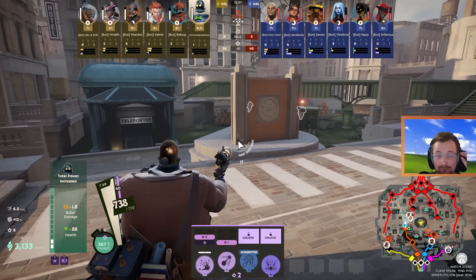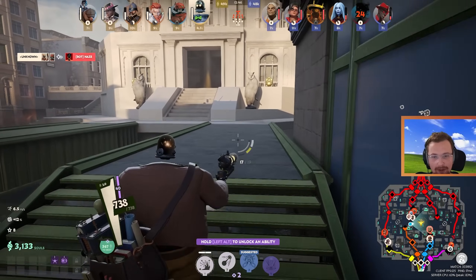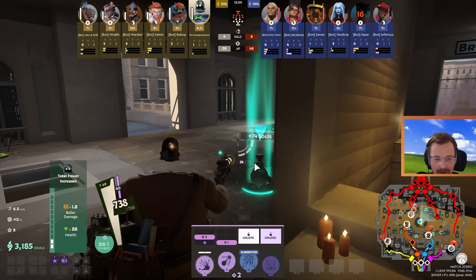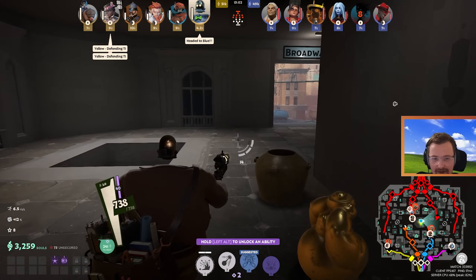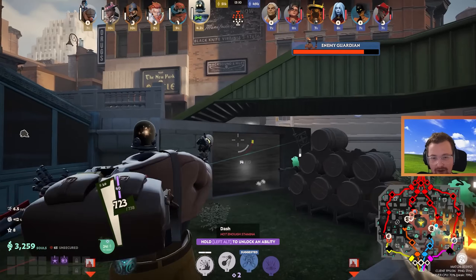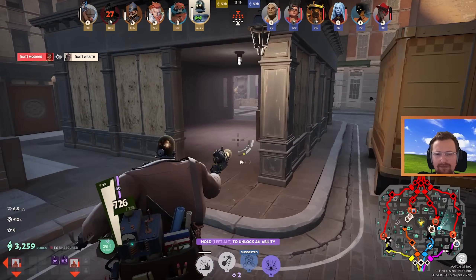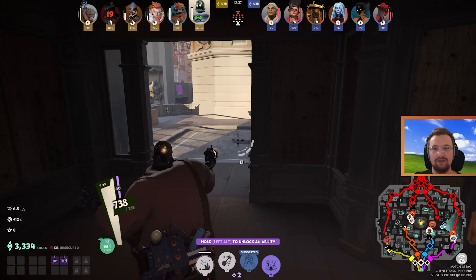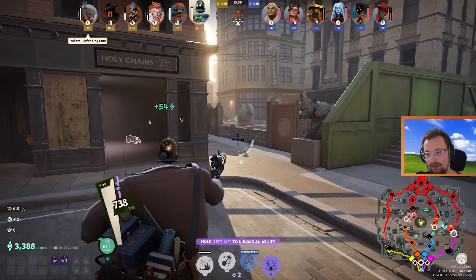A great tip is to jump into a private bot match and just explore the map. Understanding what's on the map will help you rotate faster later — you'll know where mobs and items spawn. If you put the bot difficulty on hard, they do a decent job of laning, giving you a real enough fight to practice fundamentals. If you struggle in the early stages of the game, play a few bot matches — it will help you learn how to outfarm the enemy on your lane, which is crucial in Deadlock and any MOBA.